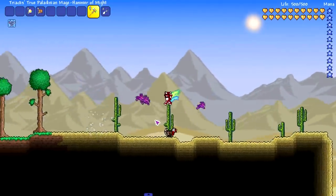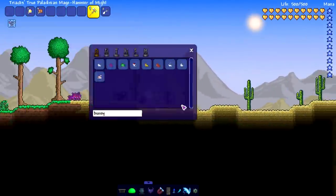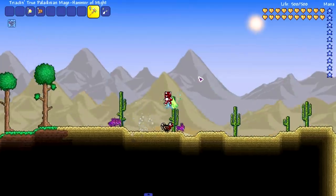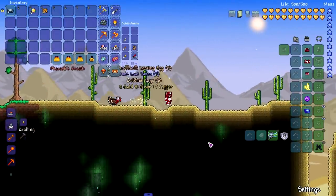To fight Lepus you actually need to get your hands on corrupt bunnies or crimson bunnies — Crimtain bunnies. You just need to kill them and they should drop it. It's kind of harder to get your hands on them.